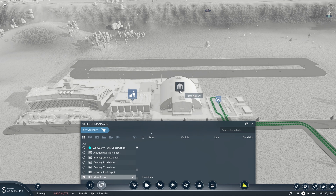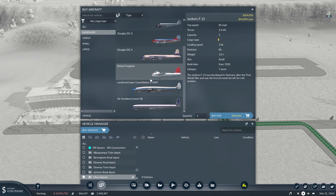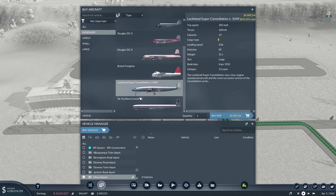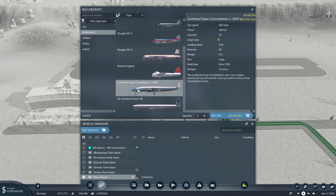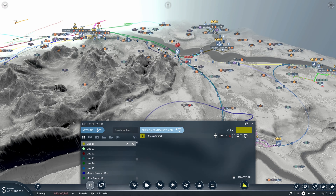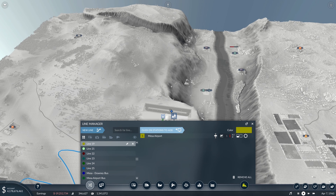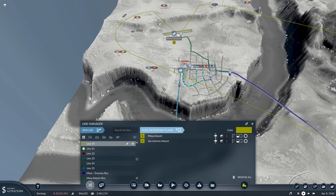If we come in here and select just passenger planes we can see we have quite a few available. We'll probably go with either the Lockheed Super Constellation or the De Havilland Comet, as both carry a lot of people — however the Comet travels much faster. We'll start with the Super Constellation planes since we don't have any air travel yet and so there's really not any demand. We'll see how they hold up and then depending on demand, purchase new planes and adjust accordingly.